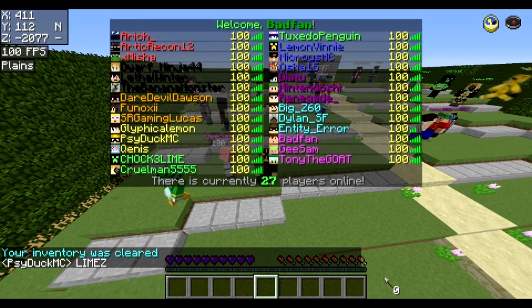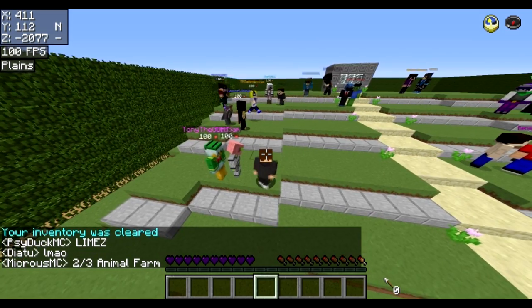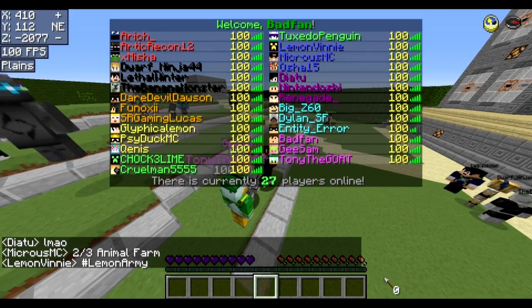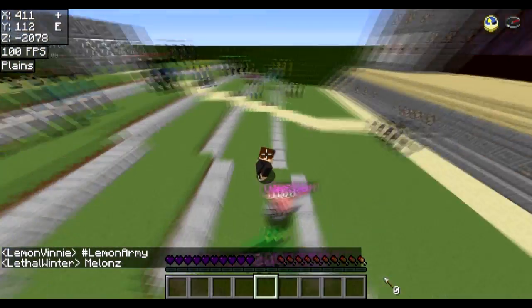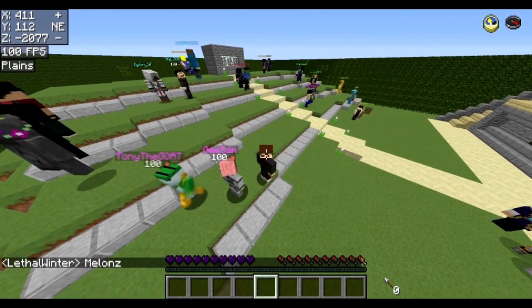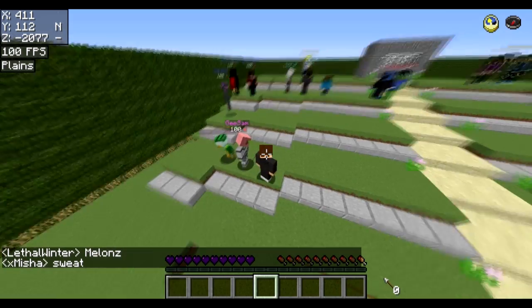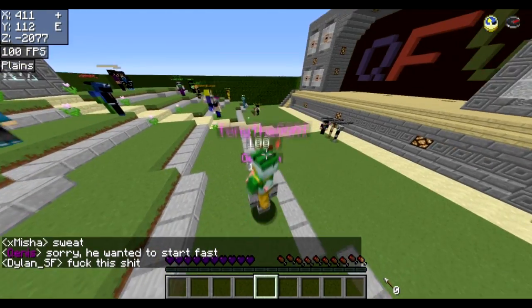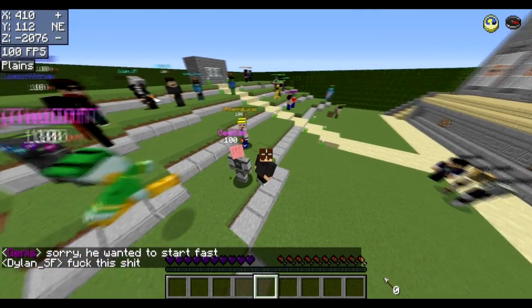On the blue team we have PaperVinny, OSHA15, and MicrosMC. On the purple team we have Daya2, Nintendoshi, and Renegade. On the light blue team we have EntityAir, BigZ60, and DylonsF. On the pink team, which is the final team, we have BadFan, TonySpera, and G200Sam.